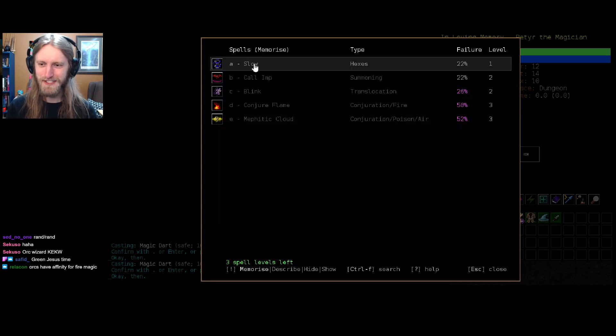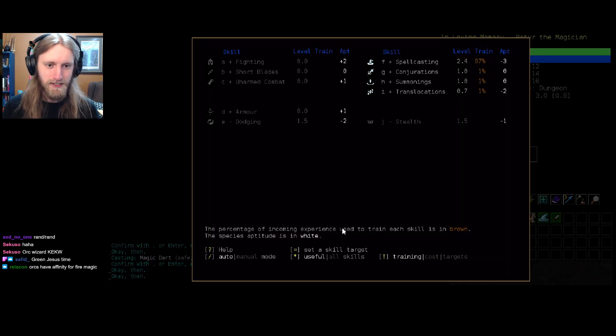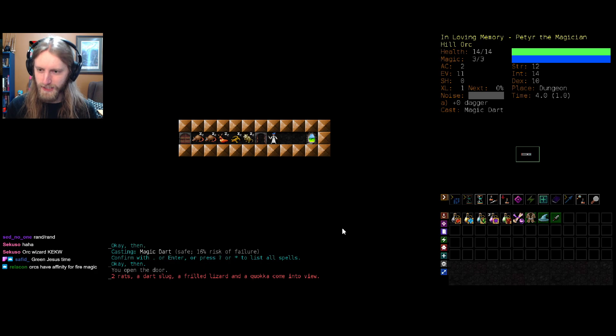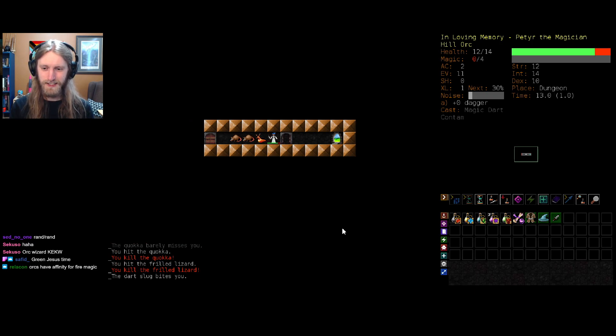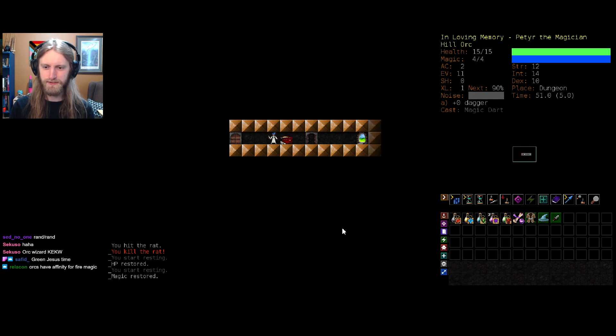We might end up needing to use slow to keep a bit of a barrier between us and our enemies, but for now let's turn off summonings and go hard conjurations for the time being. It's been a long time since I've played through a sprint. Do I risk stepping up to the quokka? Dang, I was hoping for a backstab because that would have gone a long way towards surviving here. We actually get exceptionally lucky - no problem whatsoever.